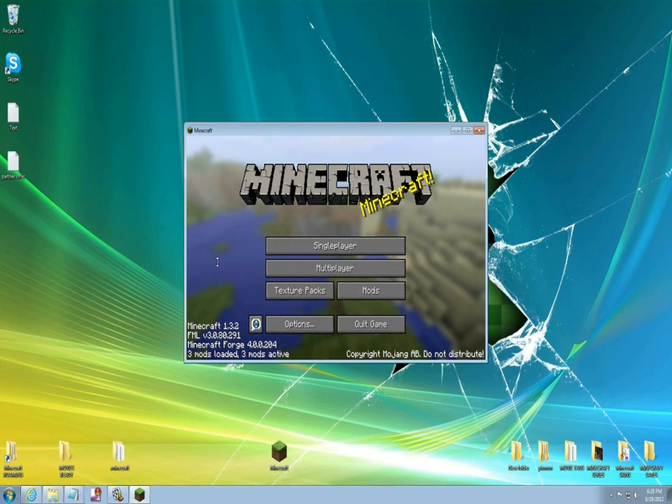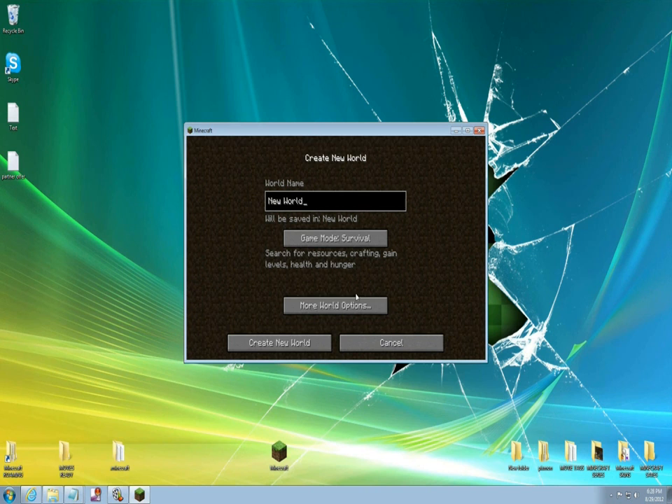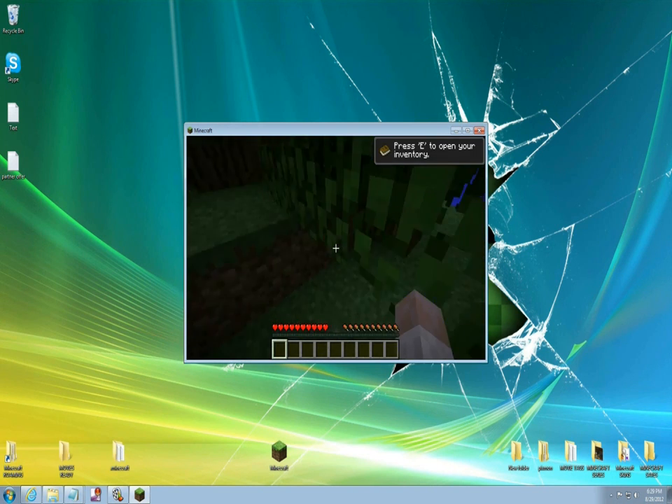Now you can see that three mods have been loaded: Forge Mod Loader, Minecraft Forge, and Crazy Ravines. Let's start up a world real quick — create a world, come to More World Types, and where it says World Type: Default, pick Crazy Ravines.